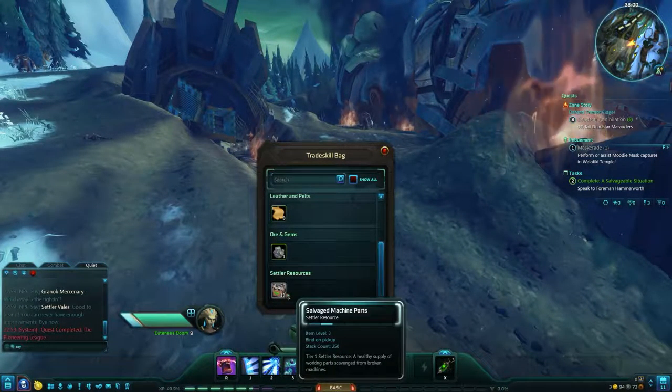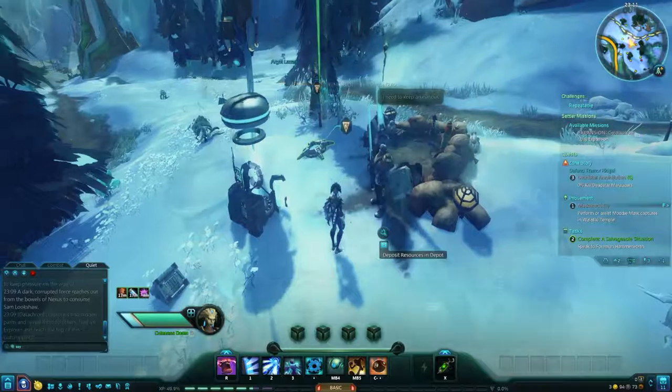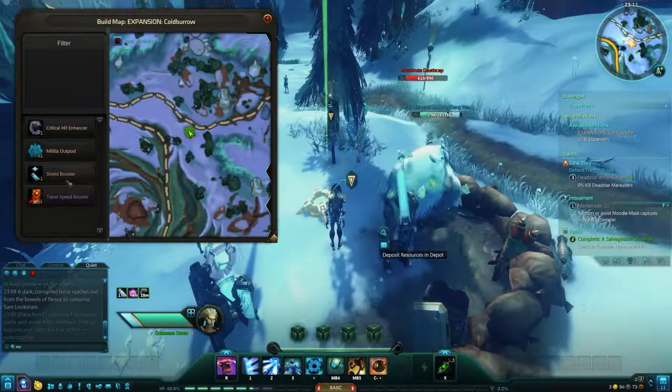Before tackling any missions directly, you will need to collect resources. There is only one type of resource to find in the Northern Wilds. Look for small brown and green boxes marked with the triangular Settler icon. These are salvaged machine parts, which are used to build all of the expansions found in this zone. You will randomly receive one or two parts for each box you interact with, and you'll need a lot of them to complete all of the missions, so pick them up whenever you find one.